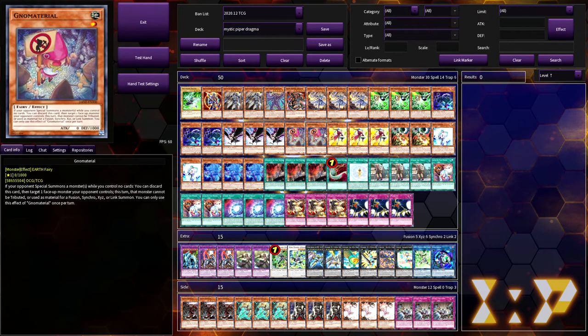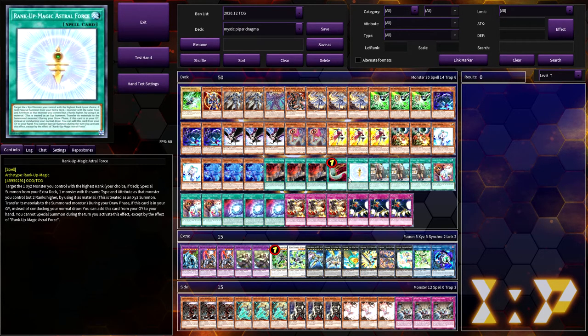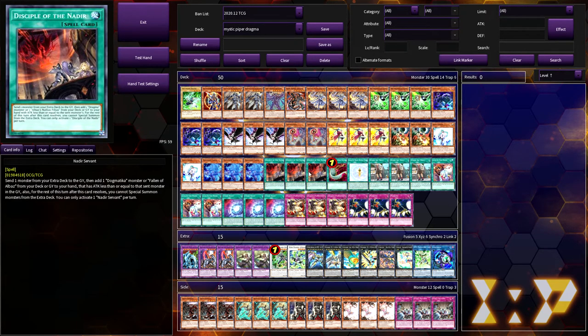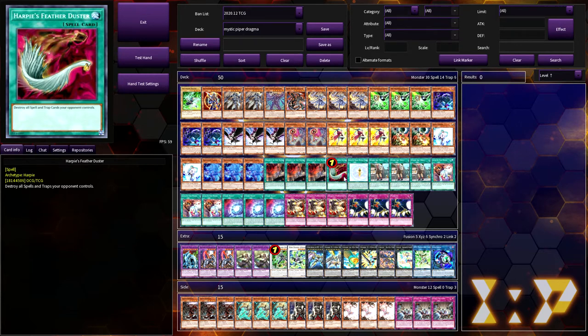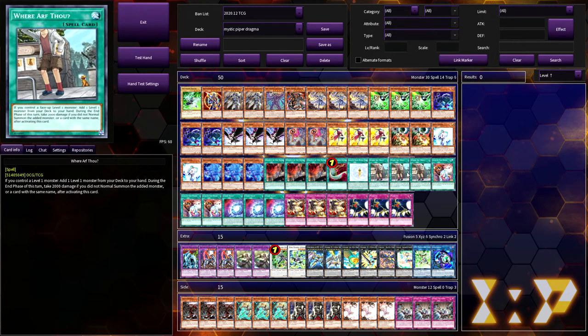There are a lot of level one monsters, and you can search them with Where Are Thou. If you draw into them, you can reveal Mystic Piper to draw into the card. Again, it's a bit bugged on EDOPro — the card you draw off Mystic Piper gets revealed, which isn't how it works. If you know you have a level one monster in hand but draw Rank-Up Magic Astral Force off Piper, you don't have to reveal that; you can reveal No Material in hand to draw another card. We're also playing three Nadir Servant, one Feather Duster, and one Astral Force literally just for the dump.